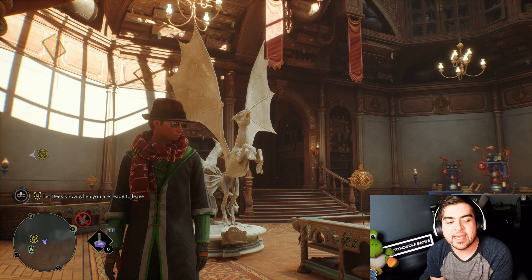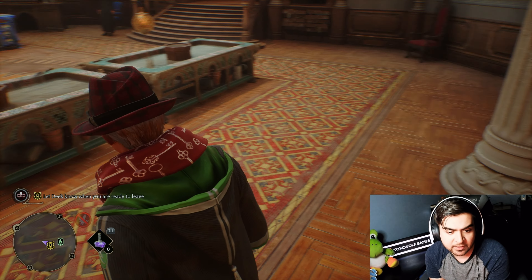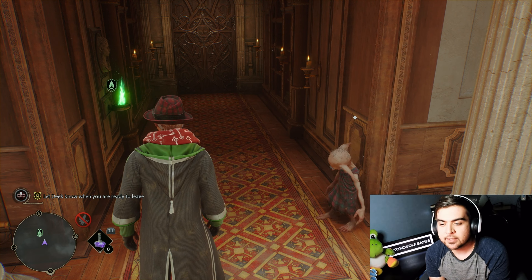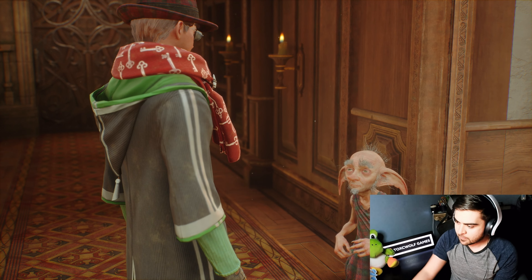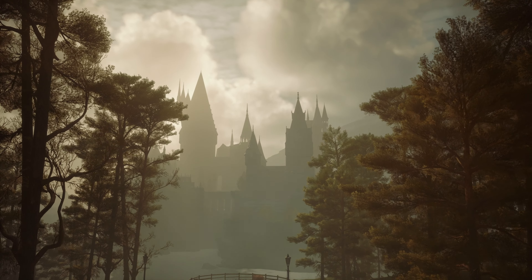Welcome back to another episode of Hogwarts Legacy. We left off where Deek is going to show us something to do with beasts. Let's go ahead and talk with Deek - I'm ready to learn how to use the knapsack. The knapsack is the bag we use to capture beasts.